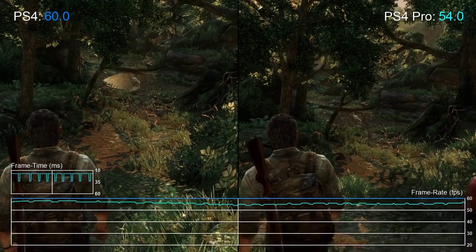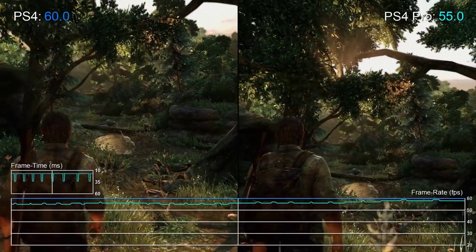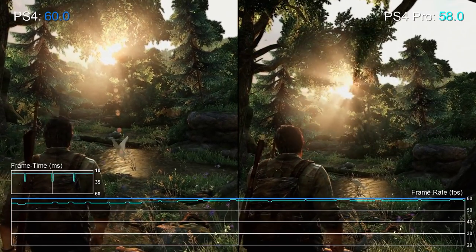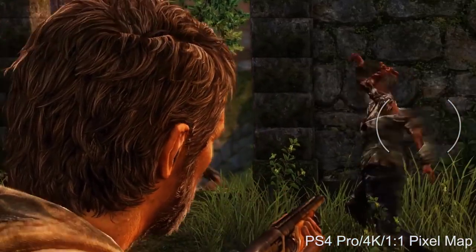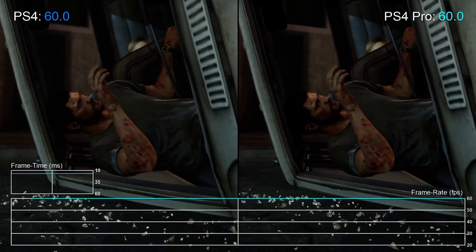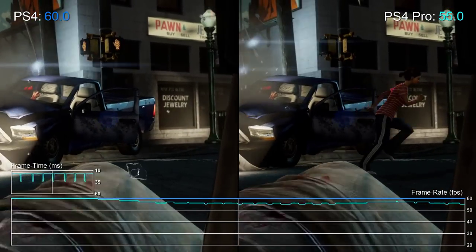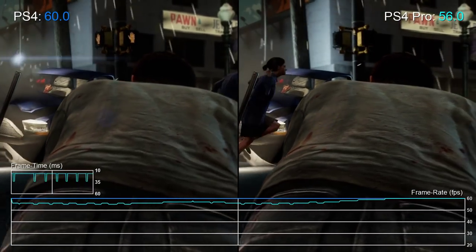On top of that, areas where the standard console runs locked at 60fps can see performance drops on the Pro. We're talking a 2 to 5 fps deficit. Playing on a 4K HDR screen the upgrade is generally huge, but if you're running the game on a 1080p screen the advantages are nowhere near as pronounced — it's the same 4K frame buffer downscaled to 1080p for improved anti-aliasing. Personally, I can't justify a performance hit for fancier anti-aliasing; as a 1080p user I want an uncompromised locked 60fps.